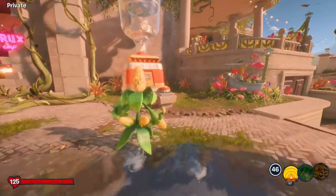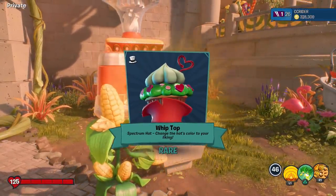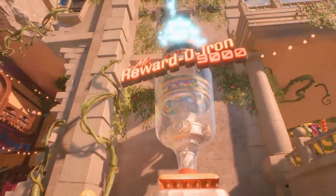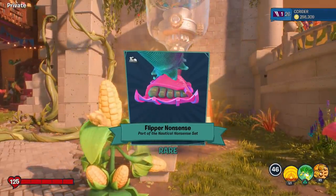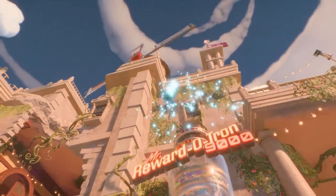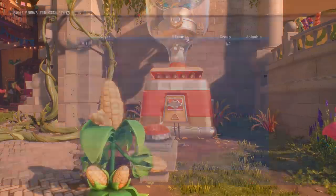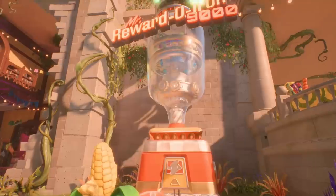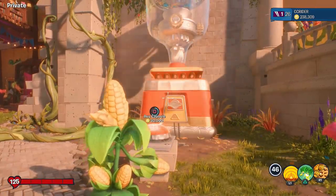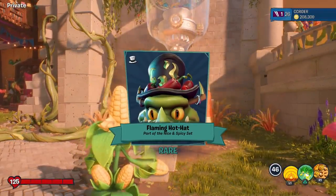For this one we get a rare: the Whip Top for the Rose — a spectrum hat, very nice. Another rare: Flipper Nonsense, part of the Nautical Nonsense set. One more rare: Scruffy Brush, part of the Scruffy Brushy set — that was also a Super Brains part in story mode Weirding Woods. And a common: Too Crunchy. You could have a weird emote conversation in this game — I love it! Flaming Hot Hat, part of the Nice and Spicy set.